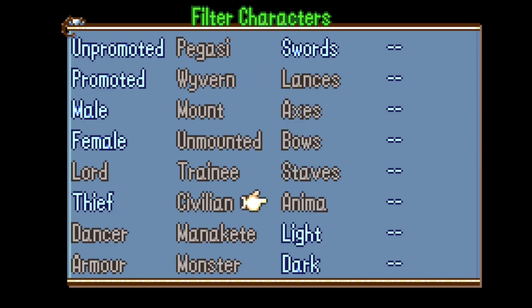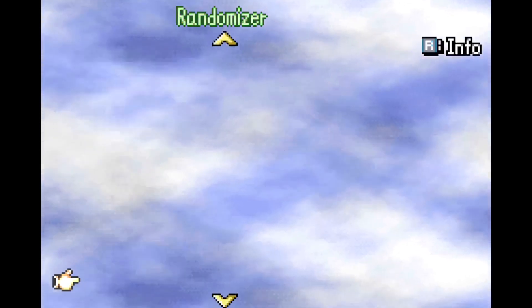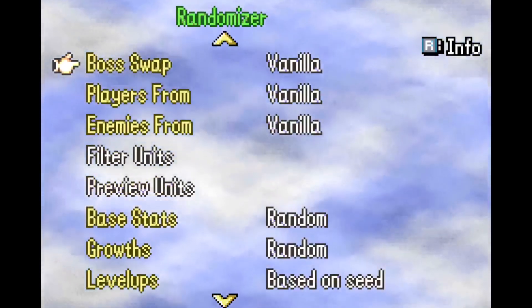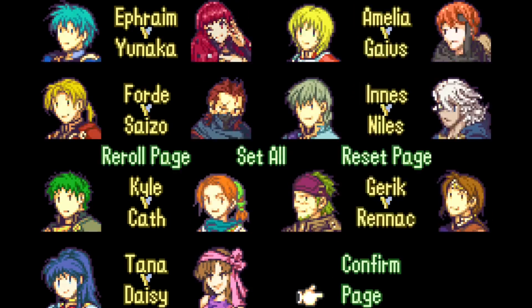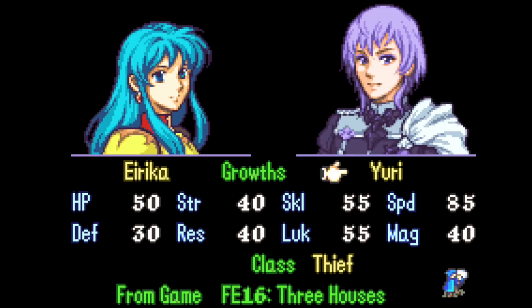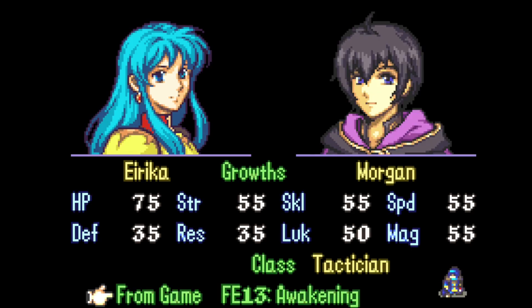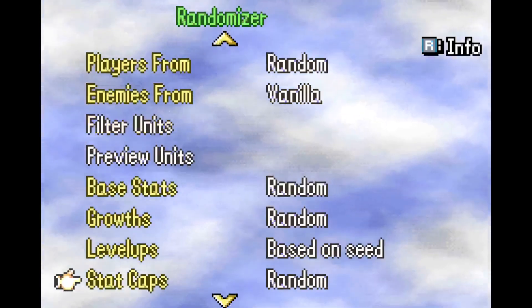Let's see if this works. I want to do like an all-thief run. Right now I have it set as the game just from FE8, so I just have to change that to random. Now I have different thieves from throughout the games — I think that's a cool feature. You can also change them if you don't want to use a specific character. Say instead I feel like using a character from Awakening and I want their class to be a thief. Maybe I want them to have a hundred strength growth — I can do that too. Then I can press confirm to actually start the game.